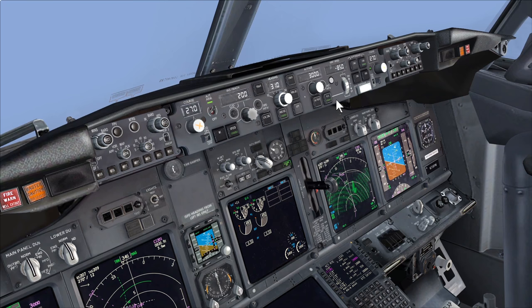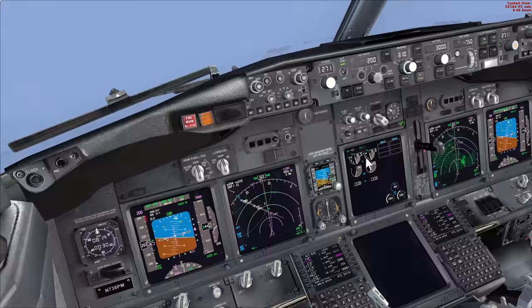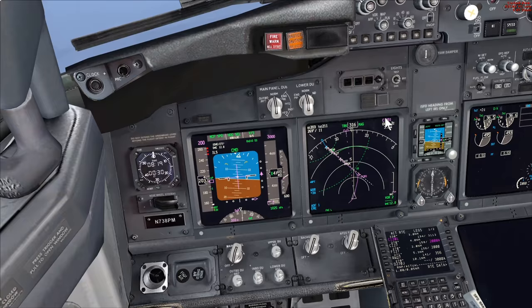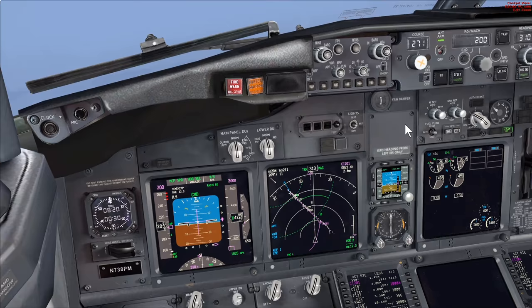Stowing the speed brake, switching to vertical speed, and arming the approach. As soon as the approach is armed we immediately engage the second autopilot. Using vertical speed to accurately fly the glide path until glide slope capture. We're getting a little bit low so setting about 650 feet per minute. Everything looks very nice on this approach. With the second autopilot engaged the Autoland system is now armed - everything is ready.